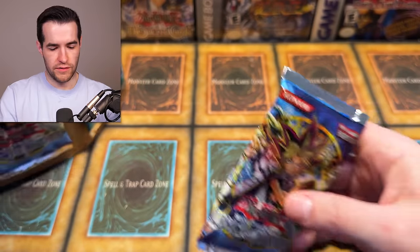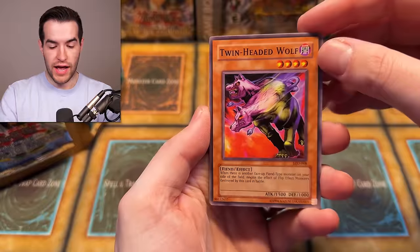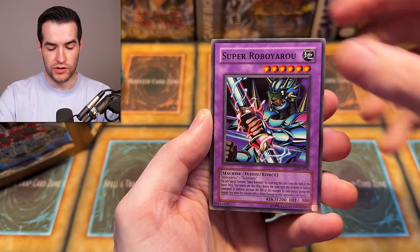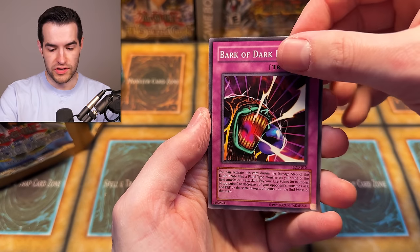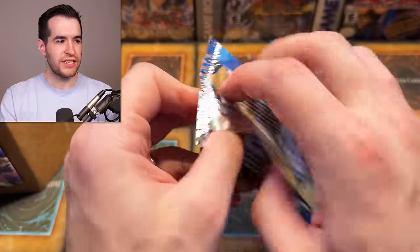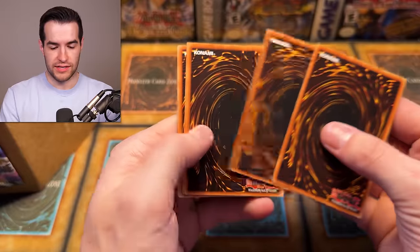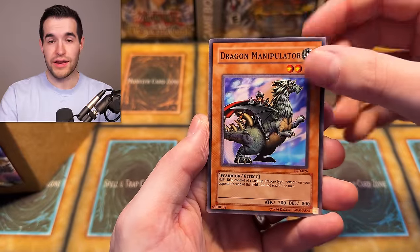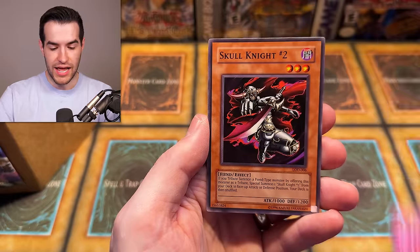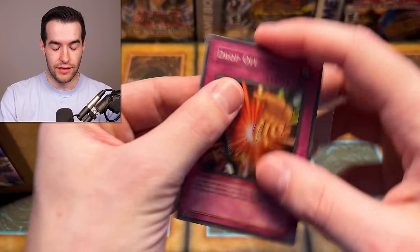Let's do LOD first. LOD unlimited — can we pull something good? We have Twin-Headed Wolf, Bubble Crash, Robotic Knight, Double Coston, Devil's Sanctuary, Maharagi — I think that's a short print — Throwstone Unit, Super Robo Yuri, Bark, Dark Ruler. Give us a secret — oh, an Array of Revealing Light. That is not a secret at all. Legacy of Darkness — they printed a lot of it; you find it in a lot of these third-party blisters. LON time: Jim and Elf. We have Amazon, Share the Pain, Destruction, But Witch Meant Bone, Unfriendly Amazon, Lansta, Baits All, and Jam Breeding Machine. Nothing crazy there.